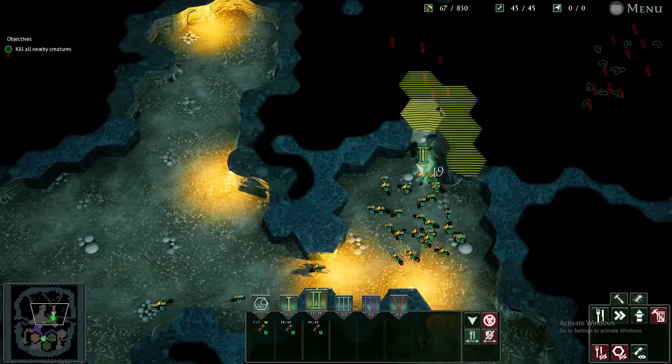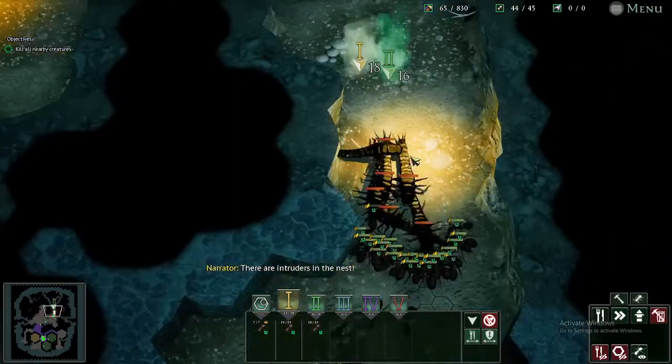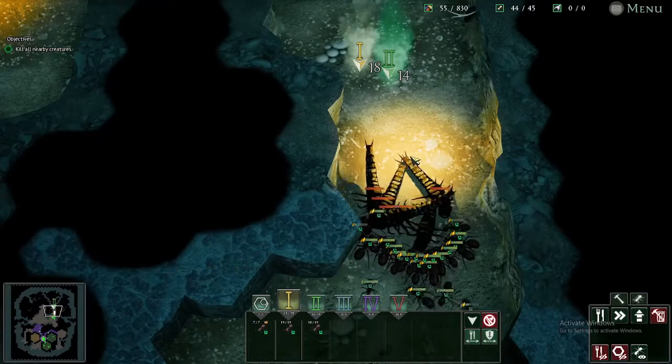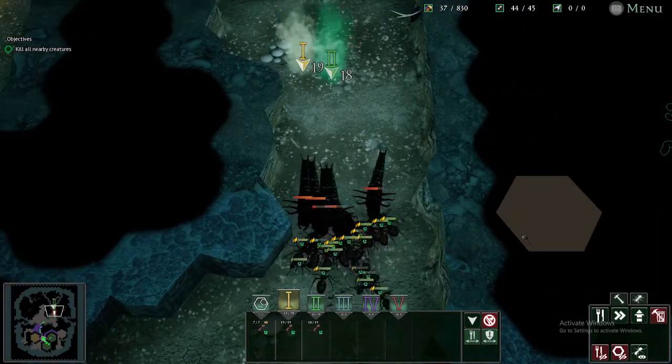Empires of the Undergrowth is an RTS game centered around ants. All ant species in the game have their own respective workers and one or two types of soldiers. What if I were to do something crazy and try to complete story mode while only using workers? Hello ladies and gentlemen, today we will find out — is it possible to complete the story mode while only using workers?